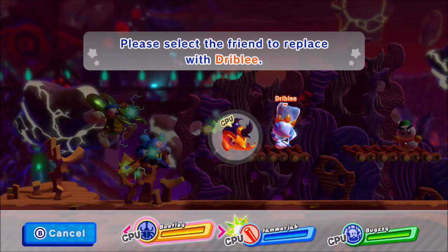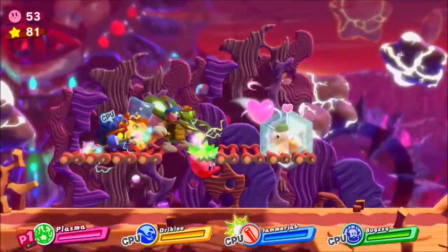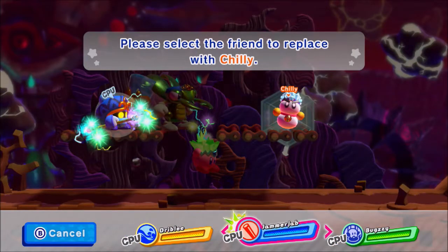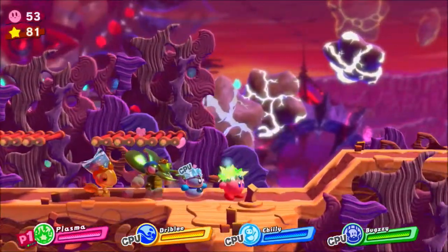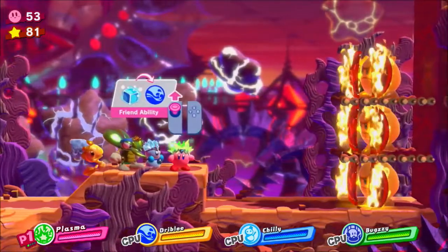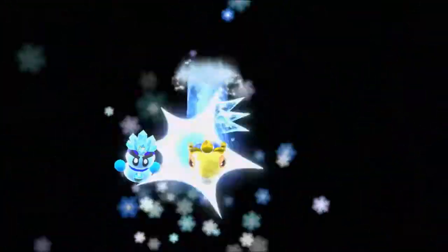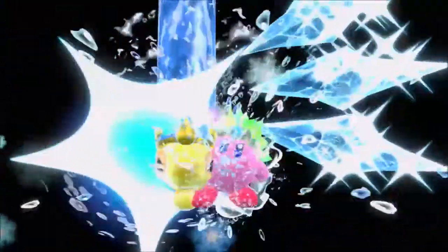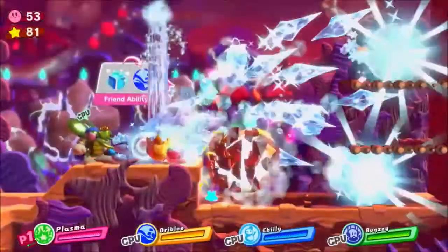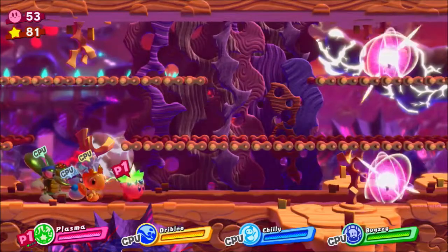He trades Beedley for Dribbley — a shiny Dribbley and a shiny chili. Trade him out. Water and ice form together: Icicle Lance. And we get Thundersplash! Let's try out these unstoppable forces for a while.